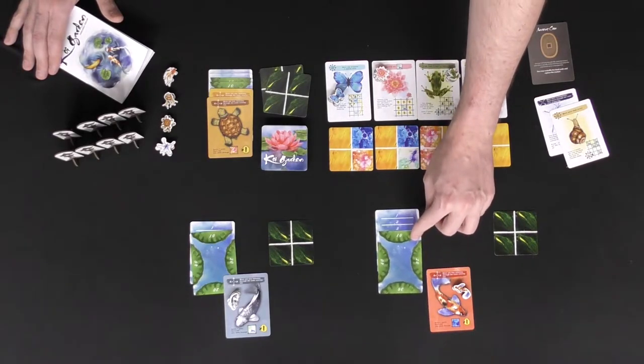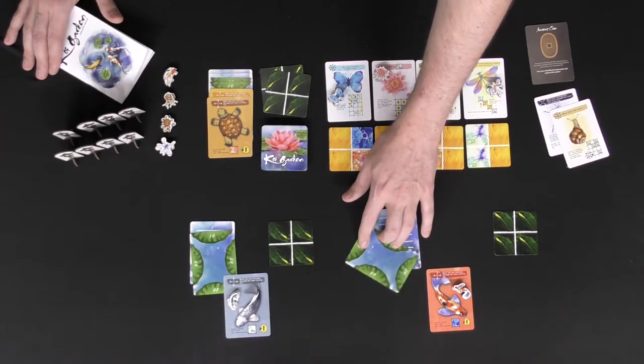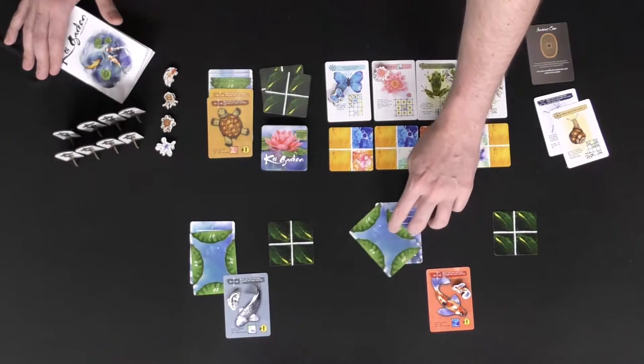So when you score points like 1, 2, 3, and 4 you can track it with this card. Then when you gain 10 you can do it like that, and then you can turn it for 20, 21, 22 — you get the idea.